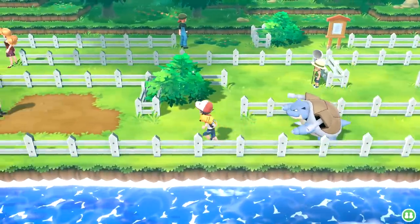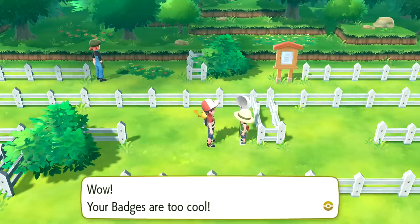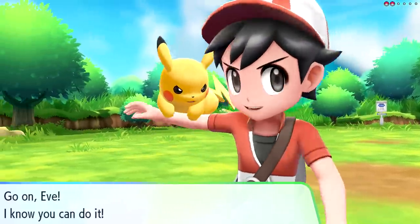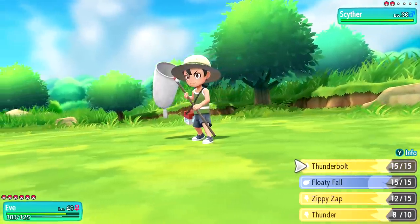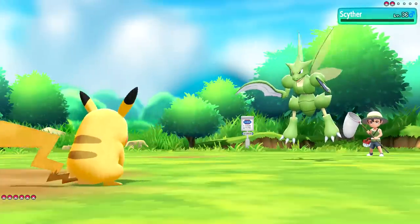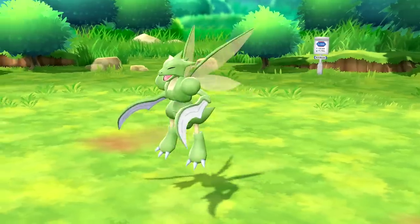So for this one we're challenged by Bug Catcher Milo - he's sending out Scyther! Scyther's a bug type - I don't know if lightning's going to be particularly good against it, but it's not going to be particularly bad either. I should have known you were a Bug Catcher type guy. We'll just Zippy Zap him, get him out of here - one hit takedown no matter what. It's super effective - because you're a flying bug type, gotcha! 603 experience and now you're going to send out Pinsir, which is another bug type.